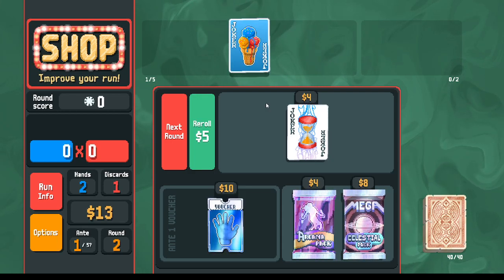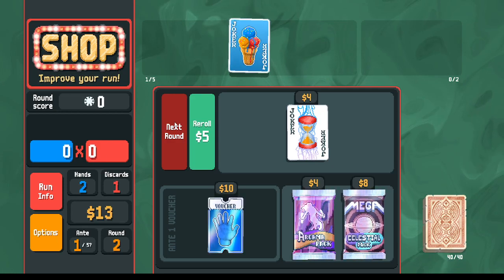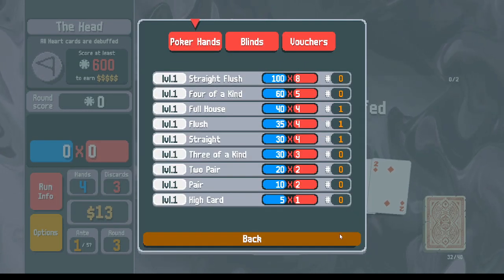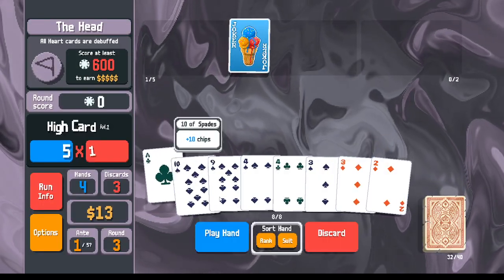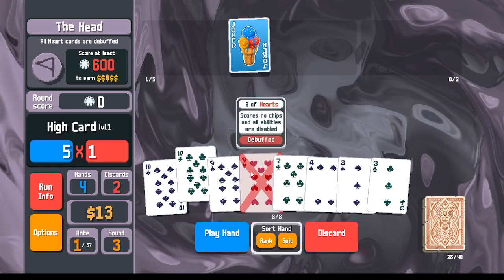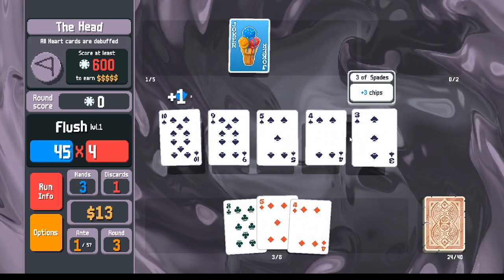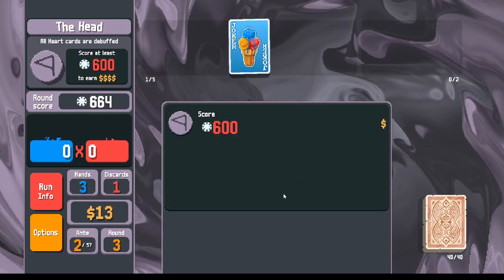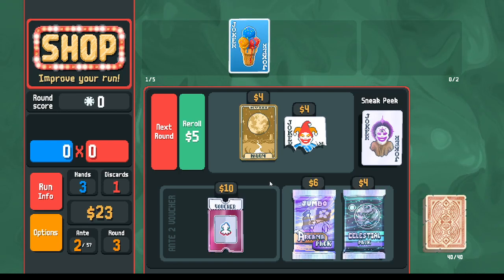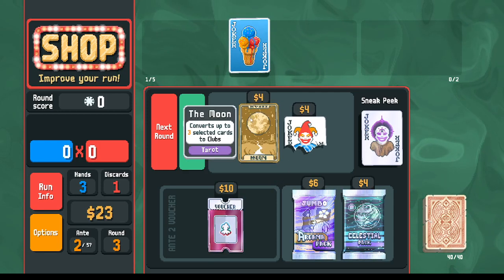I'm going to pass on Delayed Gratification for demonstration purposes — if you try this run yourself, take it, it's very powerful. But let's see if we can still win without as much money. Going in here, with the help of Ice Cream I can win with a straight or a flush. I've got spades — let me check I don't have a straight. We do have a flush, and just like that we end Ante 1 with our twenty dollars and the interest we need.